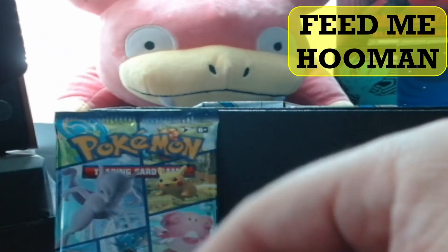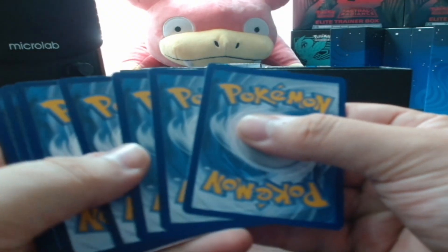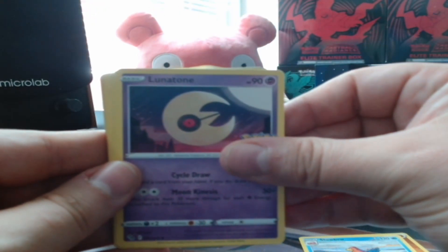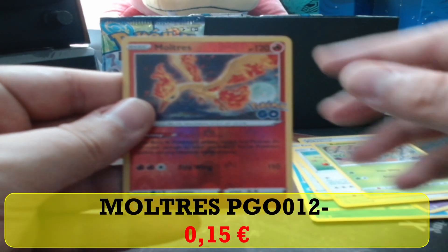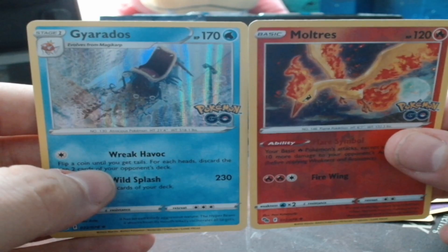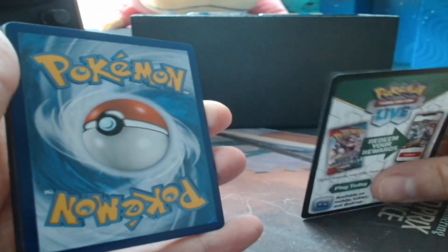Slowpoke or Charizard? My Slowpoke is watching closely! Four cards in front. Slowbro! Now Slowpoke is looking at me, so I don't think this will be a lucky pack, but... Set aside.